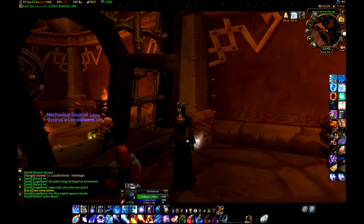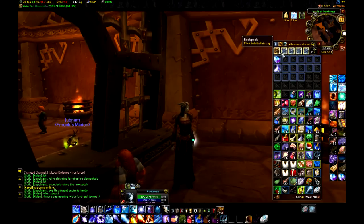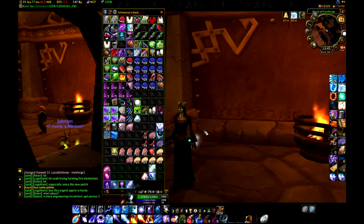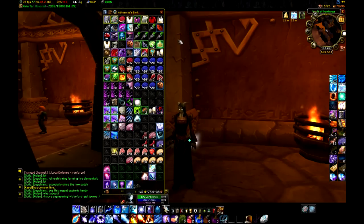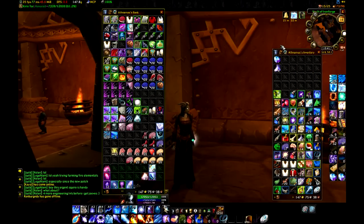Here I am on my level 80 mage, and this is what her bag space looks like — I'm using an add-on that crams it all into one. Here's the initial 16, and then she's got 4 twenty-slot bags. This gives her a total of 96 slots. And her bank over here — I'm not going to add this up, but needless to say you've got the base plus a whole bunch of bags in here. It's quite a bit of space. It takes a while to get up to this level and to be able to purchase or produce these 20-slot bags.